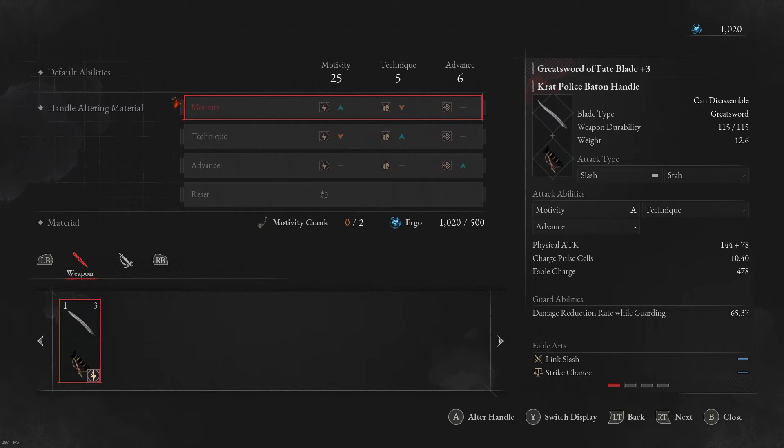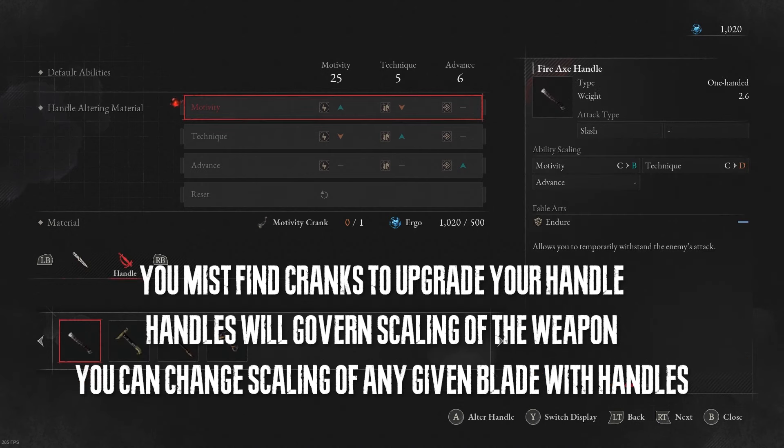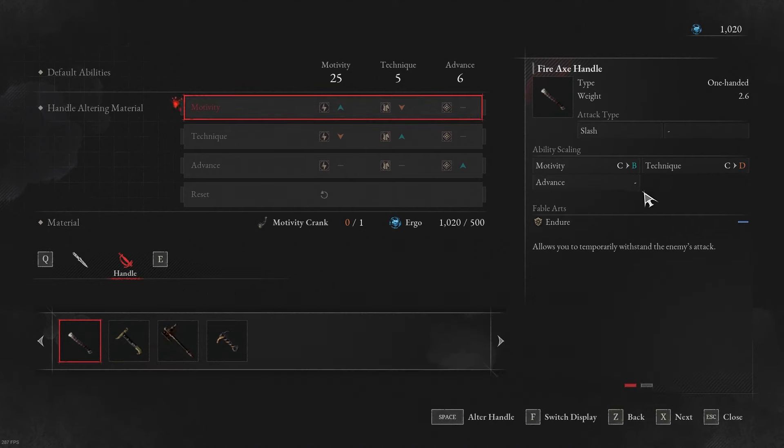Once you have a motivity crank, you will be able to upgrade your handle by putting a motivity crank on it. But if you're a technique build or an advanced build, you can also find technique cranks around the world. It doesn't have to be motivity — that's my point — but since I'm a motivity build, I'm looking for motivity. If you press R1 or RB, you can upgrade your other things here. The ability scaling will change depending on the cranks that you put on it.